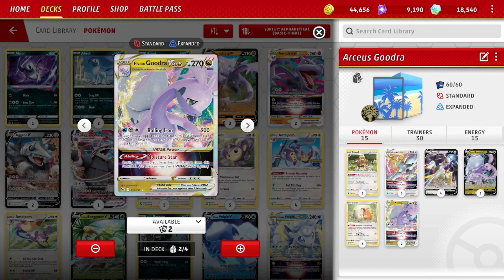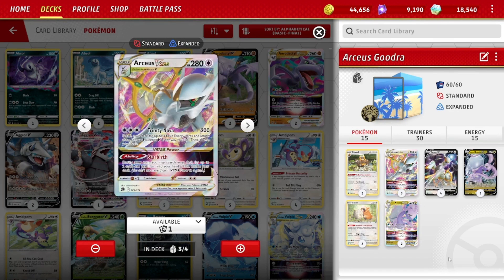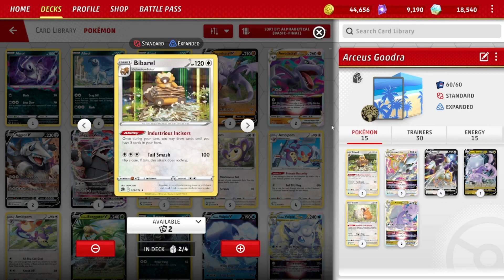For attackers, we're playing a 4-3 line of Arceus, because we need that to get set up, and then just a 2-2 Gudra V-Star line. Some decks will play a third of the basic V, but I'm just doing two because of deck space. Then a 2-2 Bibarel engine. Obviously if Path is in play — which this deck does play — as well as Crystal Cave, Bibarel still works.